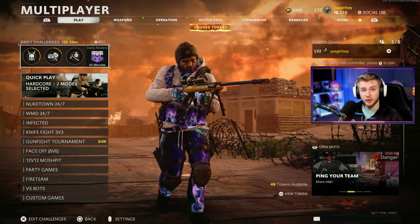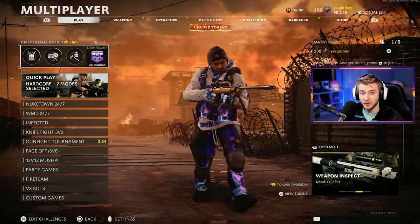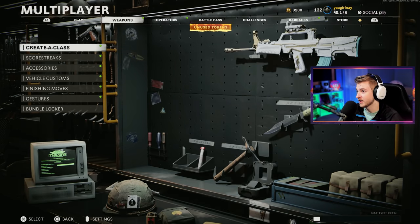In my last Road to Dark Aether video, or our Dark Aether series on my second account, I asked you guys if you wanted to see me grind for Dark Matter again. And today we're starting out with the QBZ. If you want to suggest a weapon for us to get gold, go ahead and leave your suggestions below. I have no golds in this game, at least on this account.